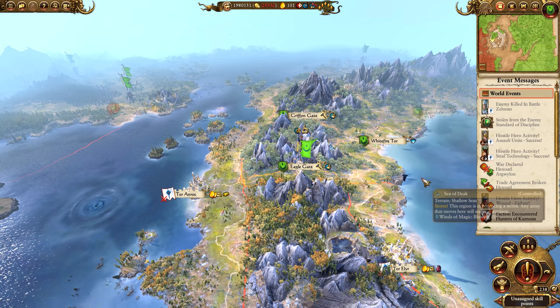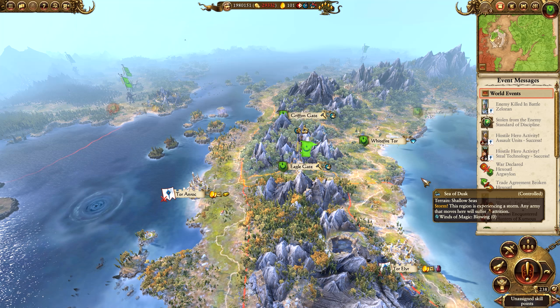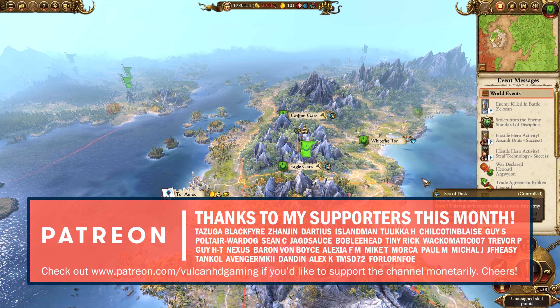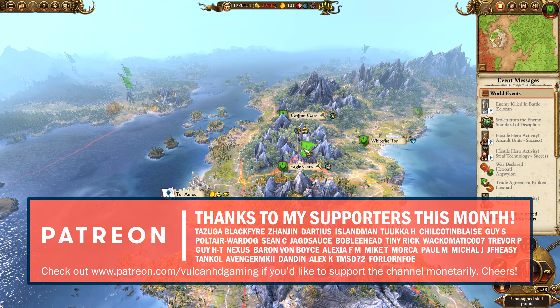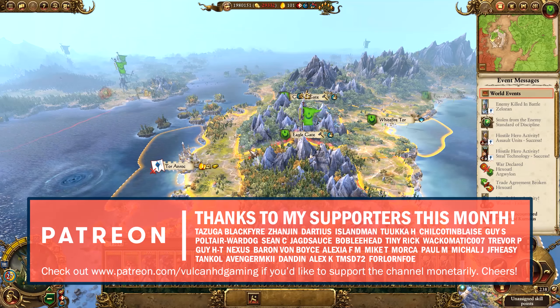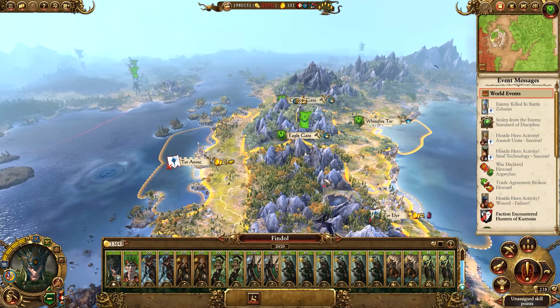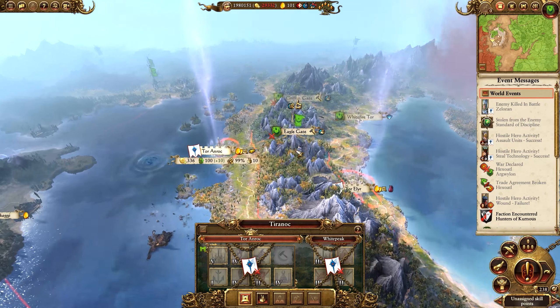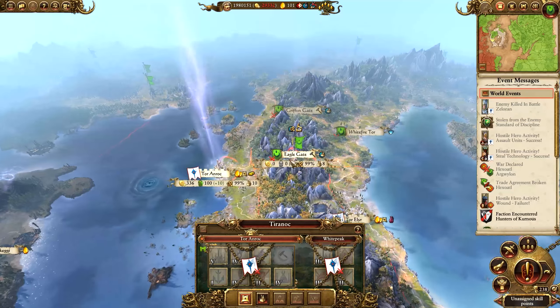Hello guys and welcome to episode 22 of my Total War Warhammer 2 playthrough playing as the Wood Elves on very hard difficulty. This is Mortal Empires and we're going for world domination. Today it starts with Fyndolf who is going to be moving out of the Eagle Gate towards either Tor Anroch or Tor Elia. It's probably more beneficial to go towards Tor Anroch since it's a gold settlement.